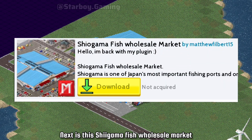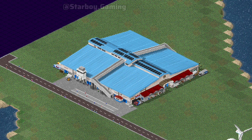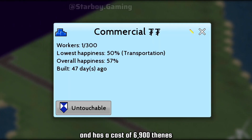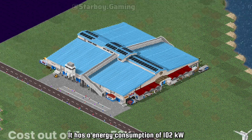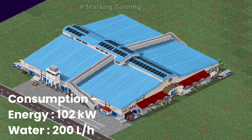Next is the Shigama fish wholesale market, which is also a commercial plugin. It can provide 300 jobs and has a cost of 6,900. It has an energy consumption of 102 kilowatts and 200 liters of water every hour.